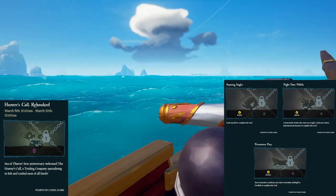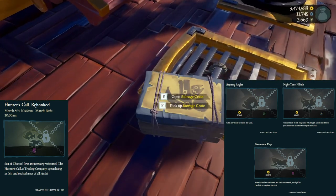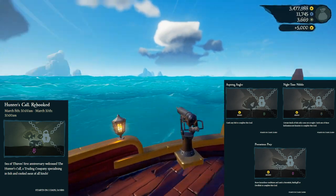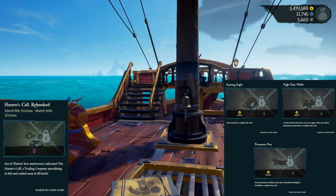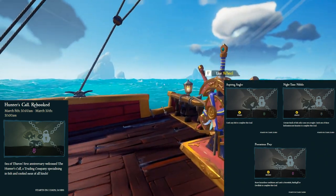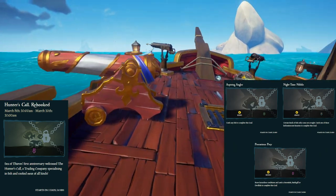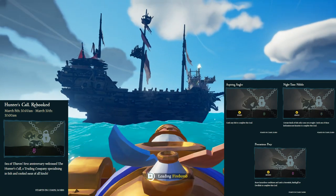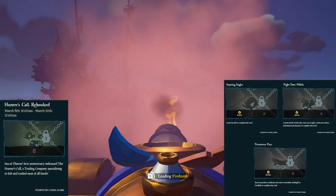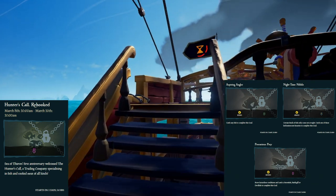The medium challenge requires you to catch nighttime variants — if you're fishing at night, you might catch glowing fish. The hard challenge requires you to catch a stormfish, battlegill, or devilfish; the 'or' suggests you only need one. The easiest to catch is a devilfish: you'll need grubs, then go to the Devil's Roar — the eastern chunk of the map — fish with the grubs and you should catch one. If a non-devilfish bites, right-click to pull the line up and keep your bait.